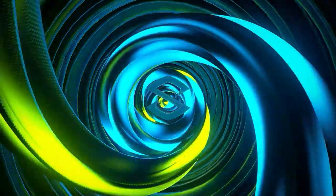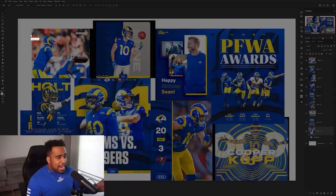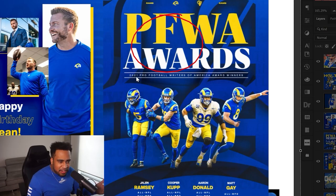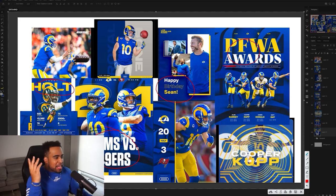I have a mood board set with a lot of their actual social posts from Twitter, giving you guys a base idea of what I want to update and what I think is going wrong. First things first, the background — why is there so much drop shadow and depth? There's so much taking focus away from the actual players. The typography is also an issue — there's literally four or five different typefaces in there, and that's just way too much.